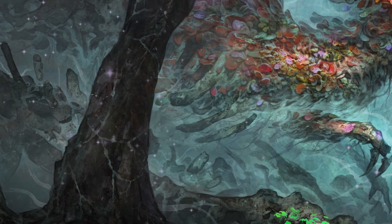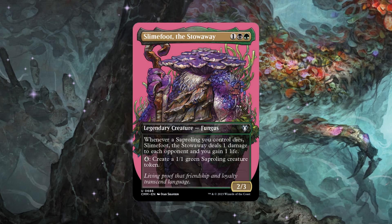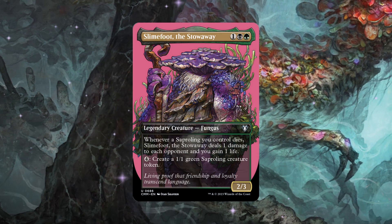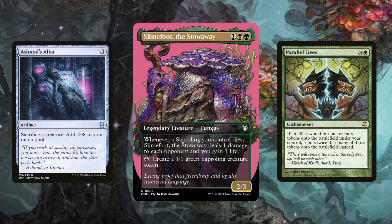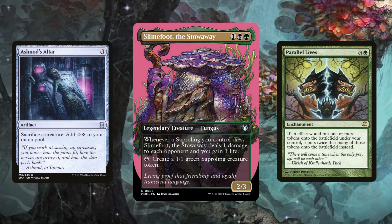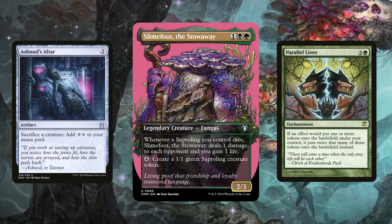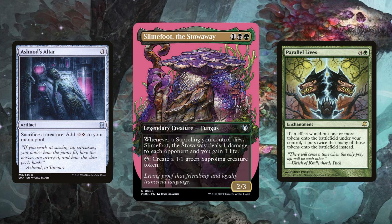Another way to win is using Slimefoot the Stowaway. It's a fan favorite and a combo engine: whenever a saproling you control dies, Slimefoot deals one damage to each opponent and you gain one life. You can also pay four colorless mana to create a 1/1 green saproling token. We can abuse this with Ashnod's Altar and Parallel Lives. You pay four mana to create one saproling, but with Parallel Lives you make two tokens. Sacrifice both to Ashnod's Altar for four colorless mana — Slimefoot pings each opponent twice and you gain two life. Then repeat the loop indefinitely, draining opponents and gaining life until they're dead.